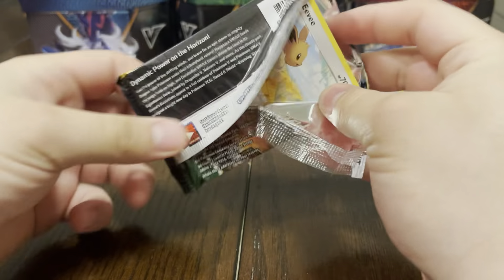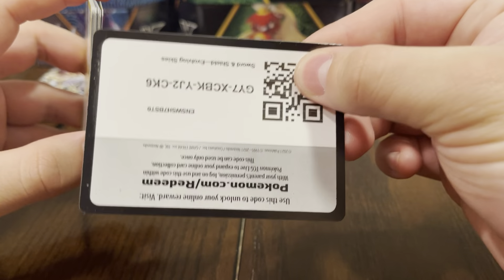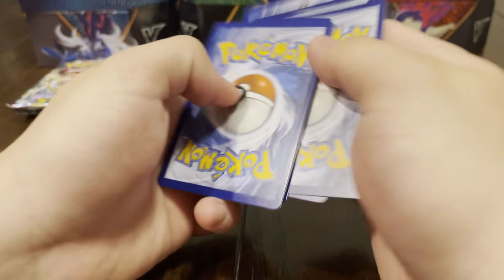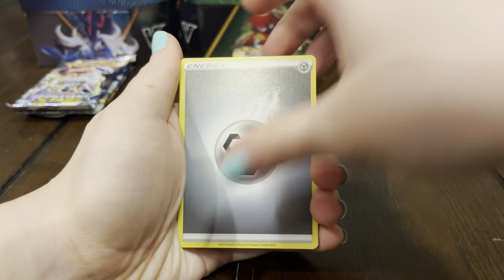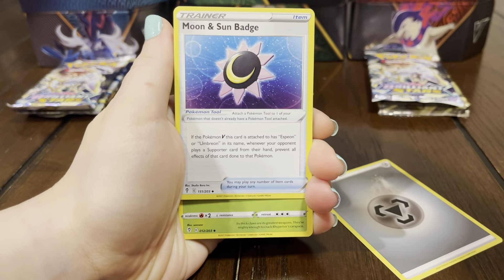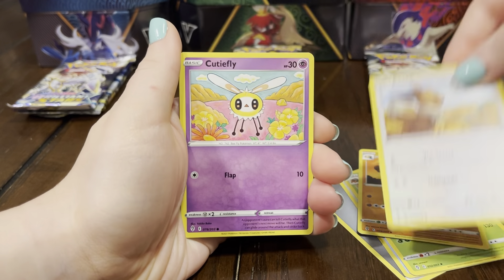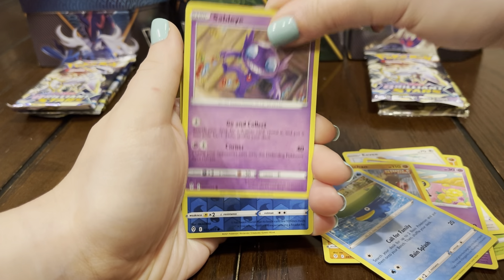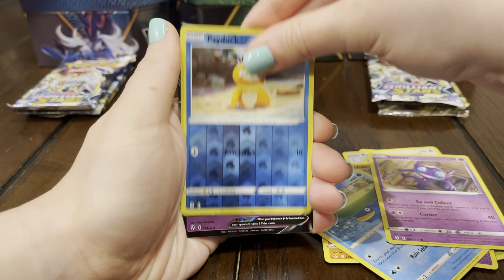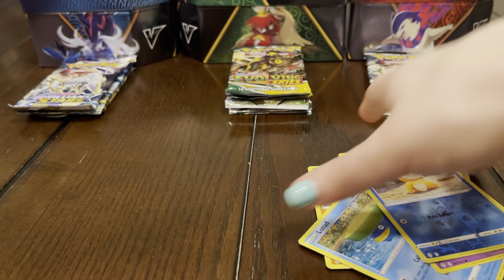Let's see what else we can pull out of Evo Skies. Hopefully we can get a rainbow — we're still missing some of the rainbow evolutions, that'd be insane. I want the Dragon knight so bad. We got energy, Eevee, Patrol, Cutiefly, Hypno, Chandelure, Lotad, Slurpuff, Psyduck — oh, you got the Espeon V! We'll take that for sure — it's always dope to pull an evolution.